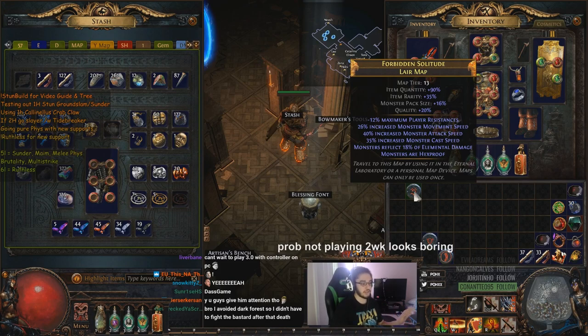Now of course everything is subject to change because we're currently in a beta and they have free rights to pretty much do whatever they'd like. So this is going to be a tier 13 layer map. The boss is Rigwald, rolled with turbo, minus max, ali reflect, and hexproof.